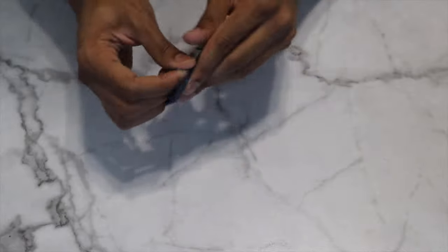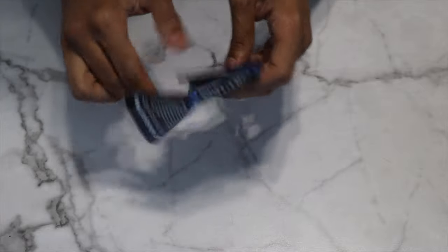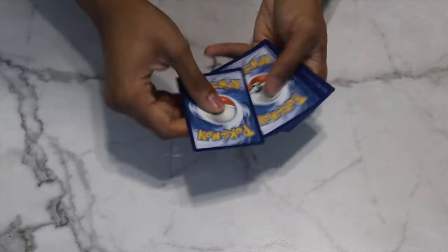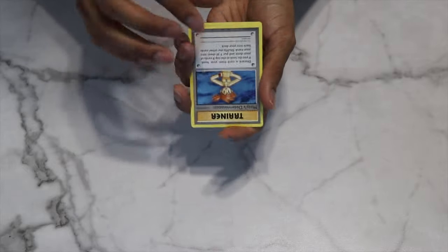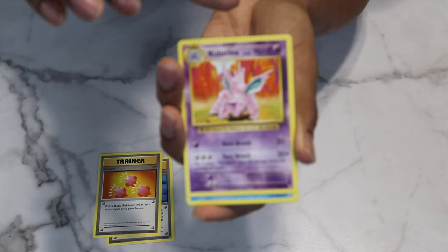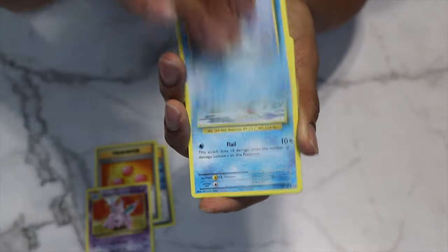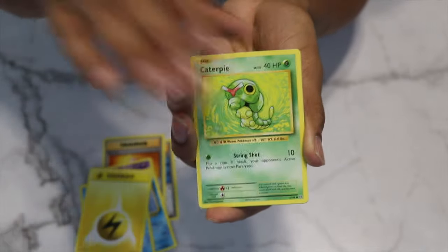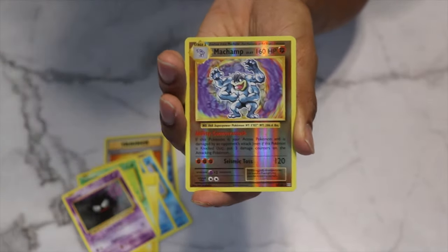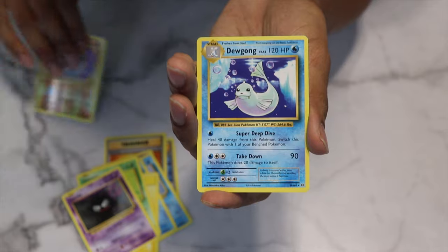On to Evolutions — we have one GX card so far, but let's see if we can top that with a second one. I guess it'll be EX cards in here, but let's see what we can find. We have Misty's Determination, Revive, Nidorino, Seel, Magikarp, Lightning Energy, Caterpie, Gastly. The Reverse Holo — we have a Machamp right there, very cool to find. And the final card is Dewgong.